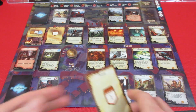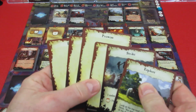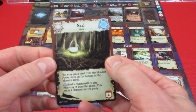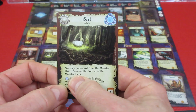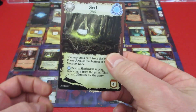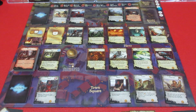Player two is going to spend all four prowess and go ahead right now to get a Seal. As we know from previous games, the Seal is very very important — you need it to seal shadow rifts. If you use it with magic, you can also move a card from the monster play area — which adds power every turn — back to the bottom of the monster deck. Seals are very useful in this game; it's good to get them as quickly as possible.